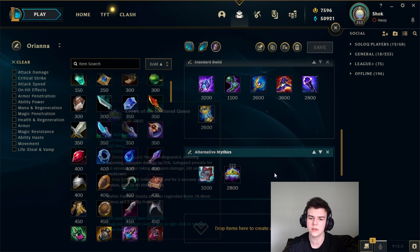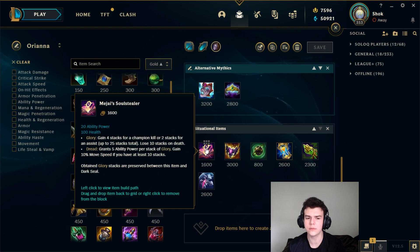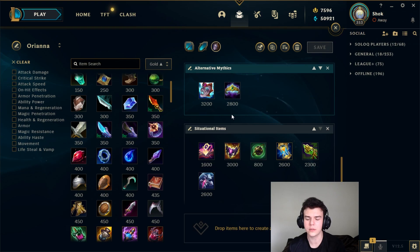For situational items, the first one is Mejai's. If you get your Dark Seal up to around eight or ten stacks, Mejai's can be very valuable. It's very cheap, counts as a mythic for your mythic passives, and gives movement speed — basically everything Orianna wants. It's very easy for Orianna to stack because you're ranged, you can play away from the fight, and you can easily pick up a lot of assists just by shielding people. So it's very easy for Orianna to stack and keep this stacked, which is why I think it's really valuable.